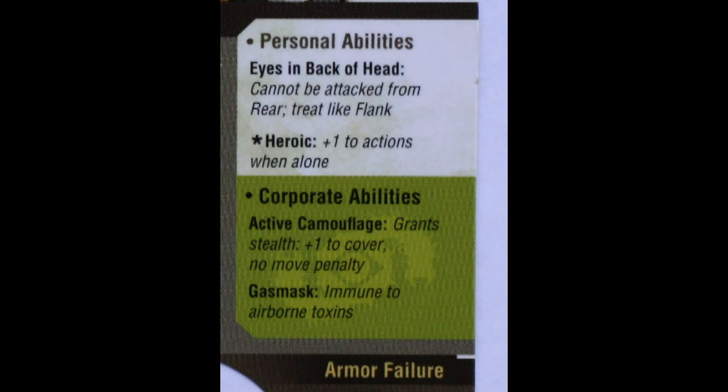The model on the right is from the Chemvar Corporation. They have active camouflage, which grants them stealth. Looking at the white section of that same card, you can see the single model's personal abilities. The Chemvar Heavy Assault model has eyes in the back of his head, which prevents him from being attacked from behind. He also has Heroic, an ability that gives him plus one to all actions when he is alone.